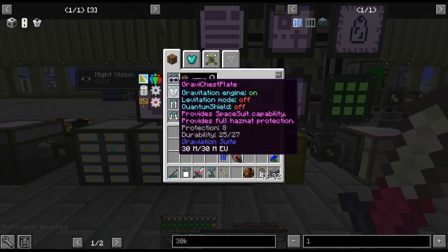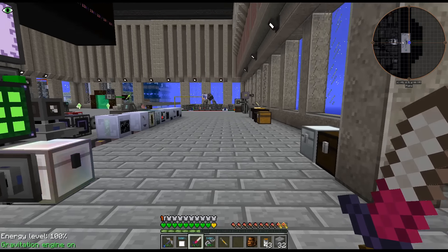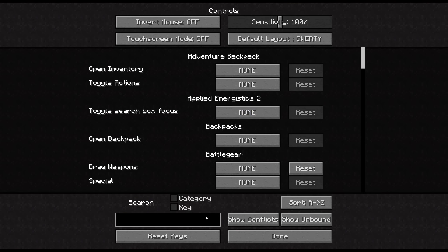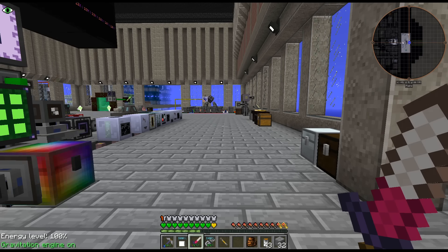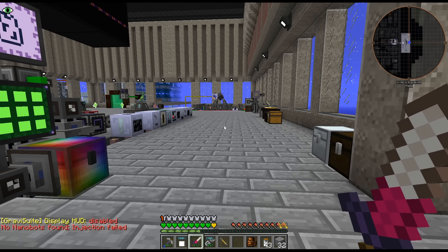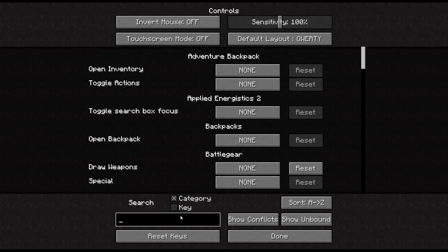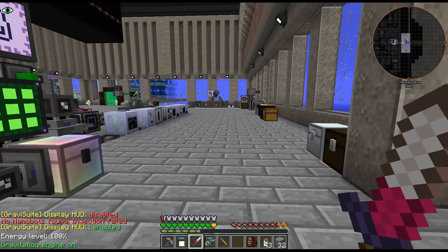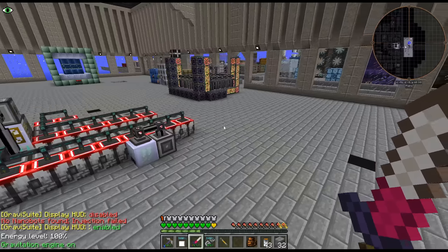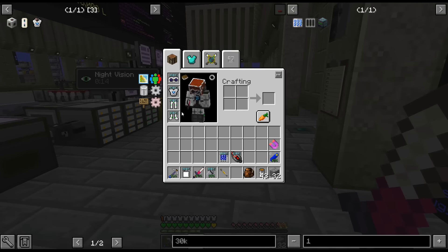So with that — quantum shield, or the quantum shield — levitation mode, quantum shield. Category. I don't have recipes — not recipes — I don't have things for these. No nanoboots found, injection failed. I have no idea what that means. I may mess around with this a little bit. I don't know what this med pit thing is. Maybe I should Google that and see — I'm kind of curious.